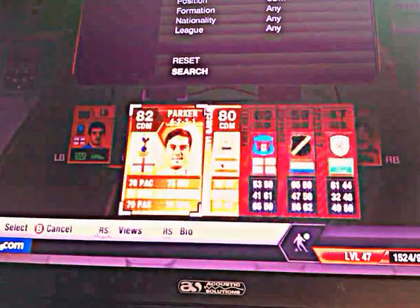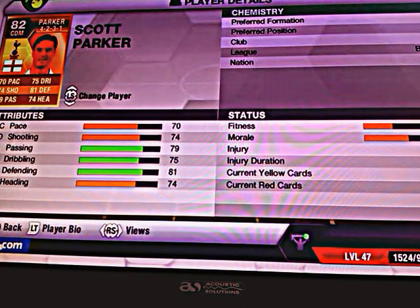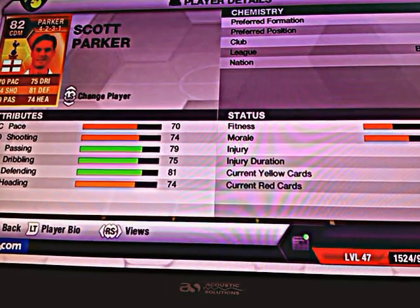Our first centre defensive mid is going to be Scott Parker. I paid 1,800 coins for this cheeky little player. He's got 70 pace, 74 shooting, 79 passing, 75 dribbling, 81 defending and 74 heading. Good player.